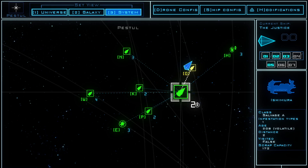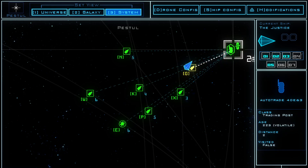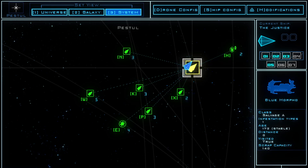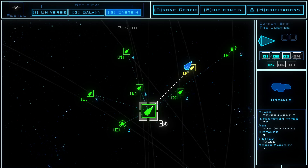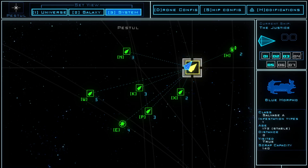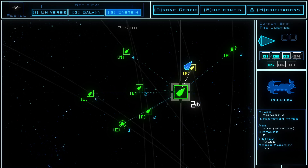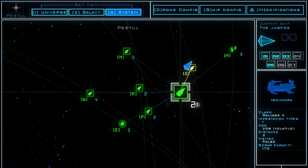You can preview how much propulsion it costs by hitting the X. It takes two propulsion to go here, then two more to go to this Government C, then two more to go to this fuel depot — that's six propulsion total. Fuel depots almost always have fuel, so we definitely need a lot of fuel right now. That seems like a good plan. This salvage A is only one infestation type, fuel depot is only one — that's really good. We want easy missions right now to get some resources.